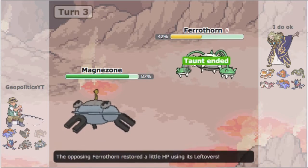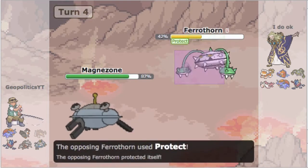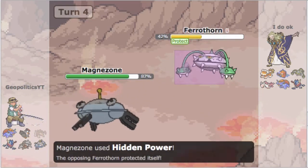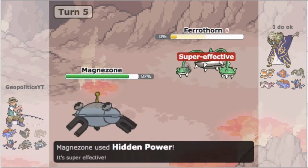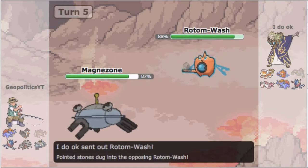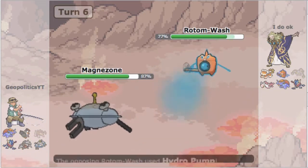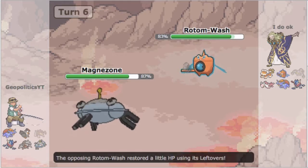The reason this is key is I'll be able to two-hit KO Ferrothorn with HP Fire, and he does not get rocks up in this battle, which is huge because it means I don't have to use Excadrill as a liability to spin. But he goes for Protect, and I just knock him out with the second HP Fire. Now he's going to go into his road, and I go for HP Fire again because I don't want to switch out and give his Mega Salamence a free switch.